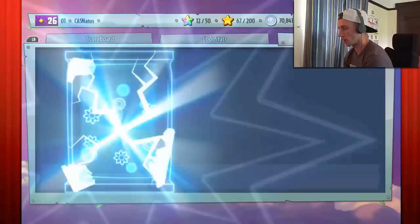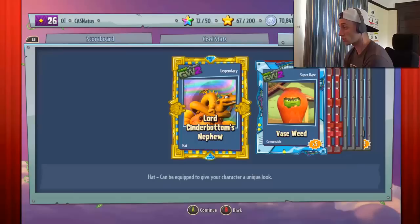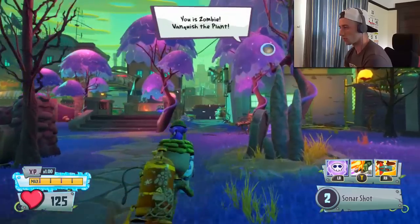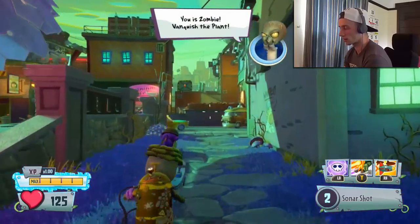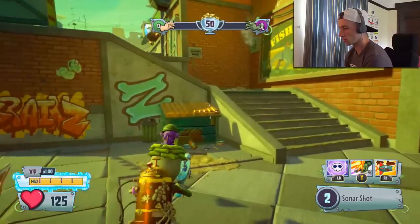Apparently if we open these packs, we get something extra. Oh what? Buy these packs - oh it's cool, we'll give you something extra. A legendary hat. I wasn't expecting that. Still haven't got the disco chomper yet. Truth be told, I haven't really been going for him. I think at this point I might just start going for him so I can actually get all the characters. I'm missing him and I think I'm missing party brains as well.